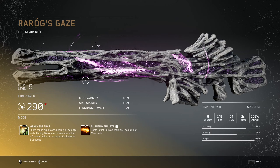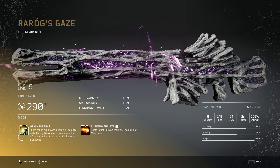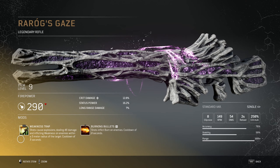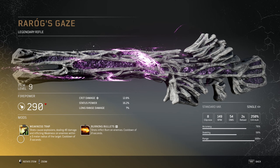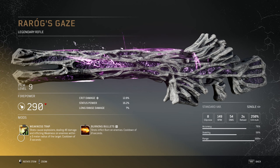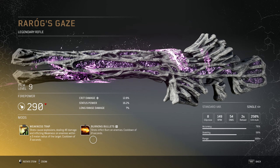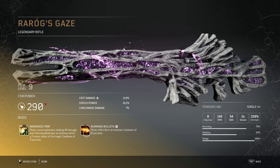This is a tactical semi-automatic rifle and it has some cool mods. First, Weakness Trap: shots cause explosions dealing 46 damage and inflicting weakness on enemies within a five meter radius of the target, with a cooldown of three seconds. Then we have Burning Bullets: shots inflict burn on enemies, with a cooldown of eight seconds.